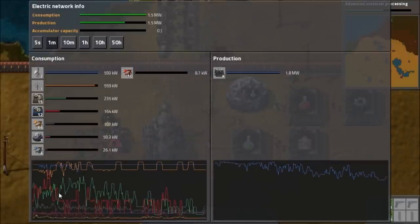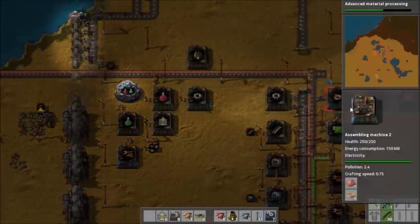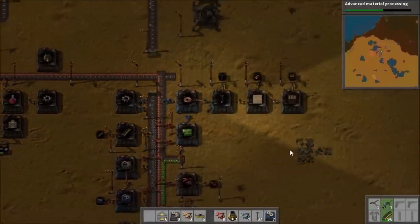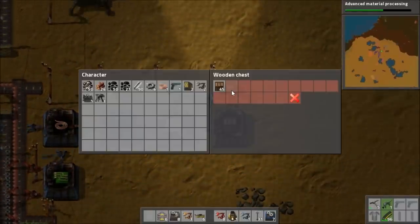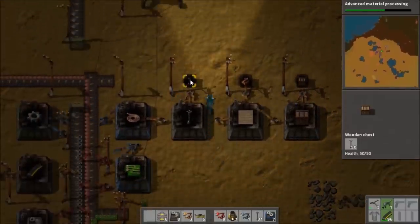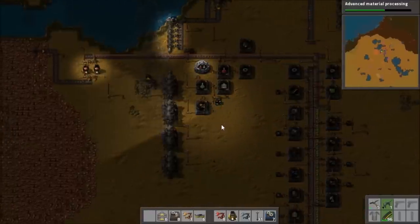It's running less than before because the assemblers are running less. Ah, it's because I switched on the wood production, of course. So they all switched on and that made things a lot worse. It's looking okay now - we've nearly got 50 chests, so this is basically done. But we could definitely do with some more steam engines.